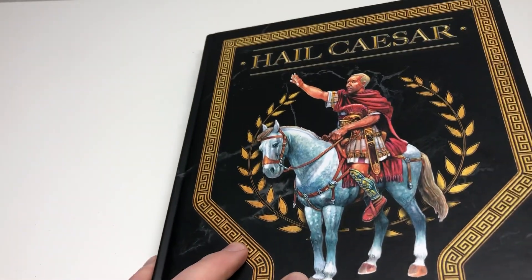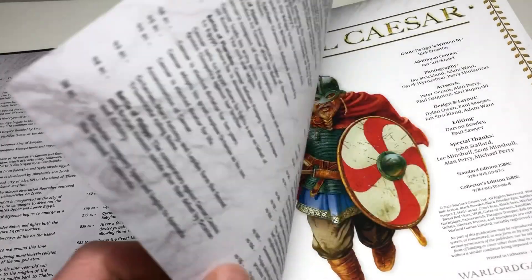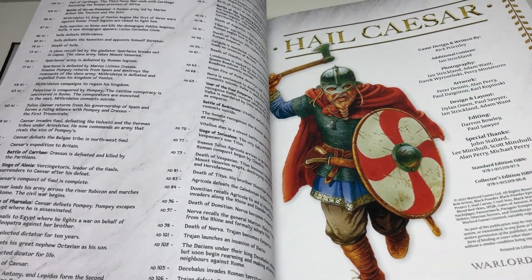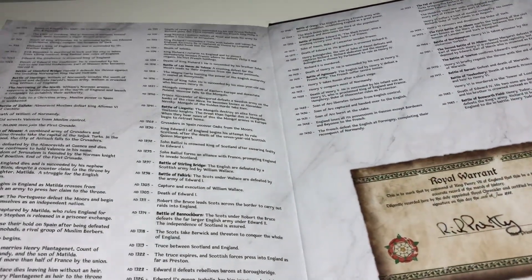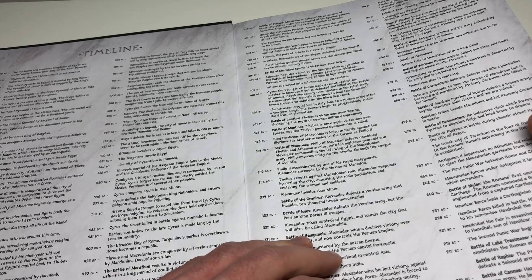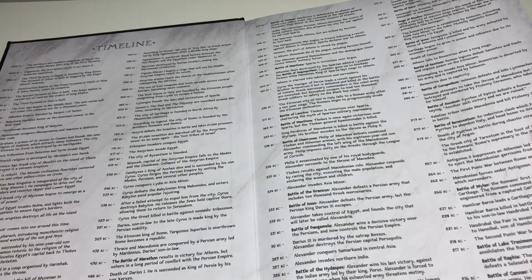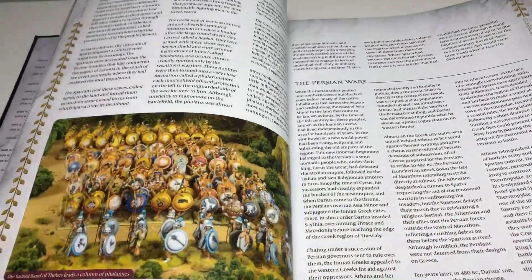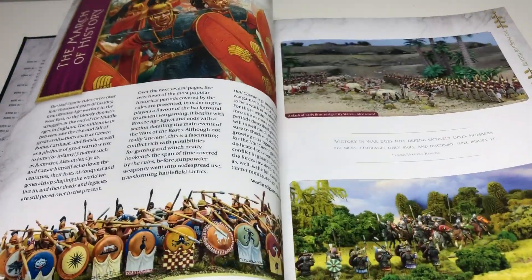Overall the book is great. I'm going to open this one here, and I really like this because they give you a whole timeline of a whole bunch of different things. So what's different here from the old Hail Caesar versus the new one? Well, you can see here they've got Rick Priestley's signature there, the royal warrant. This book — they basically rewrote the rules. It's the same game, not much has changed, and they've added a lot more history in the beginning.